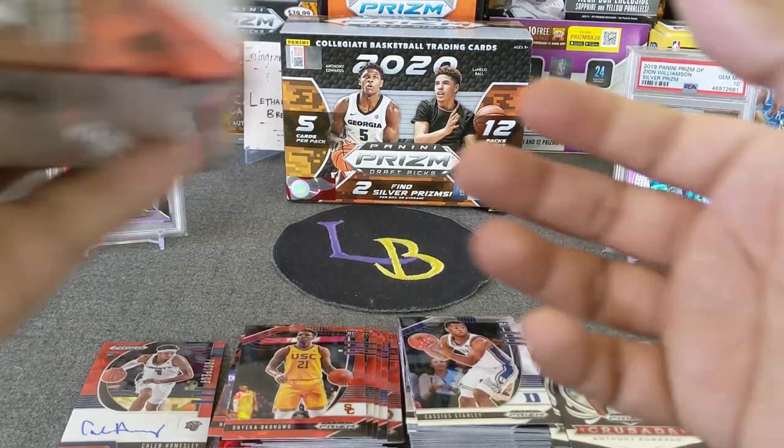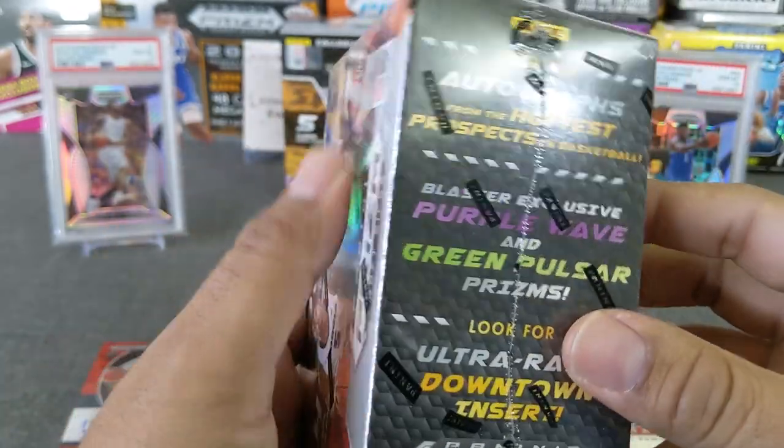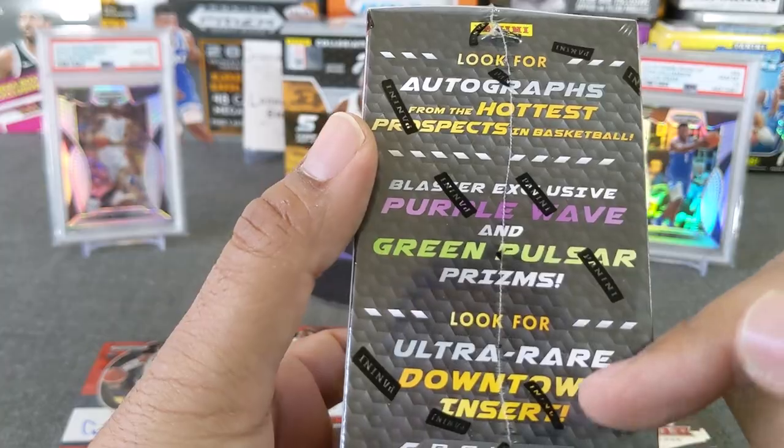Anyway, sorry about that — prospect auto, Holmesley. I was saying there were no downtowns in mega, so that's right. Now let's go ahead and do the blaster. You can see you get autographs, purple wave, green pulsars, and then the ultra rare downtown — that's what I really like about the blasters.